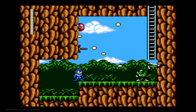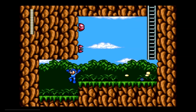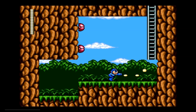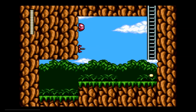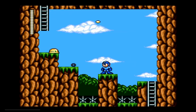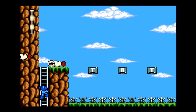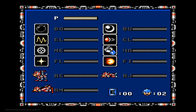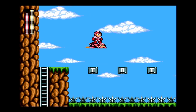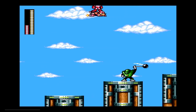We're starting with the Hammer Joe enemies. Up the ladder we go. Of course, all the enemies in this game are from Mega Man 1 through 3. Let's let these cloud guys pass, then make things easier on ourselves with help from Rush.